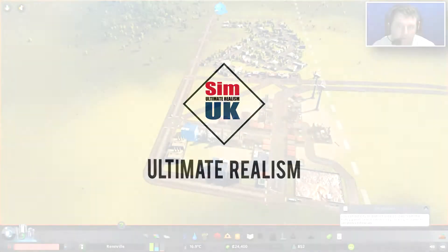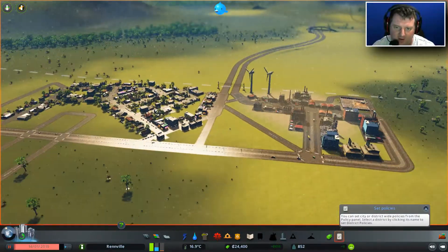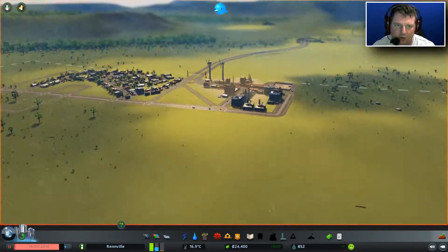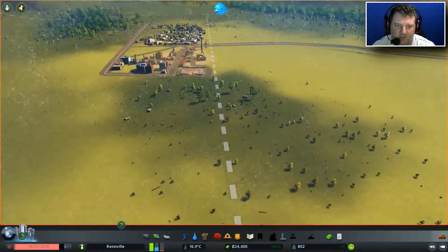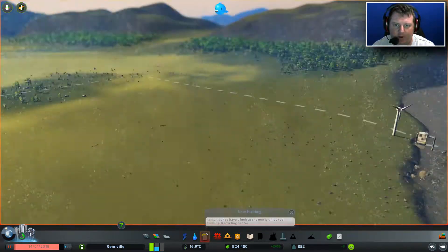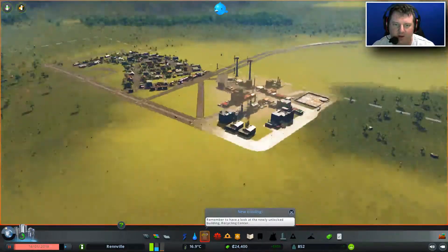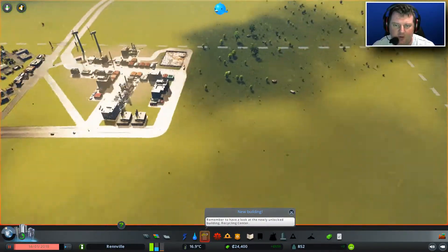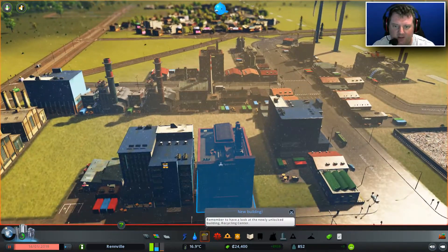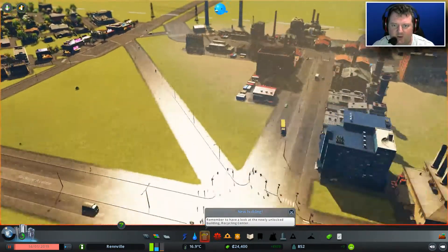Hi guys, welcome back to SimUK, welcome back to Cities Skylines. I'm looking at our city that we've built here and I realise I've put them really close together, haven't I? The industrial and the residential areas are so close together. What I'd like to do in this episode is push out into maybe this area, or perhaps even this area, and start getting some farmland down. I think that would be much nicer for these residents to live with than this current smelly, dirty, factory, smutty-looking horrible place.